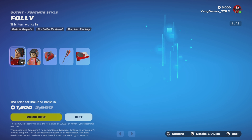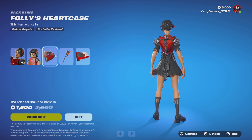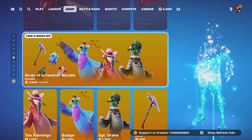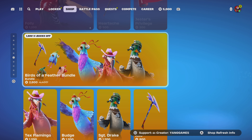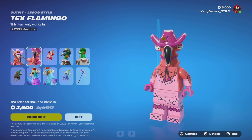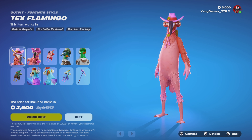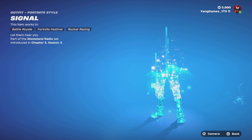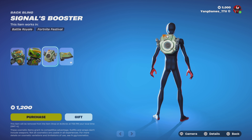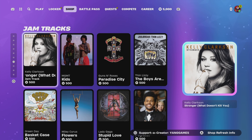The Court of Love bundle from Chapter 4, Season 1 comes with Folly, Folly's Heart Case Backbling, Heartache Pickaxe, and Jester's Privilege Wrap. The Birds of a Feather bundle is back, with three different bird characters: Budge, Sergeant Drake, and Tex Flamingo — back from Chapter 5, Season 3. There are also tons of jam tracks, including the Kelly Clarkson one, which is fairly new.